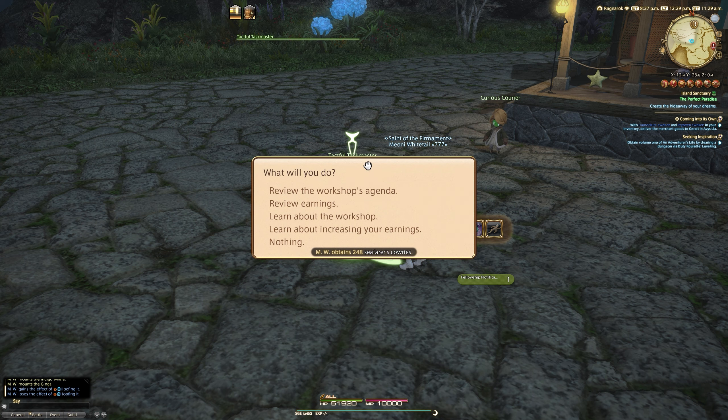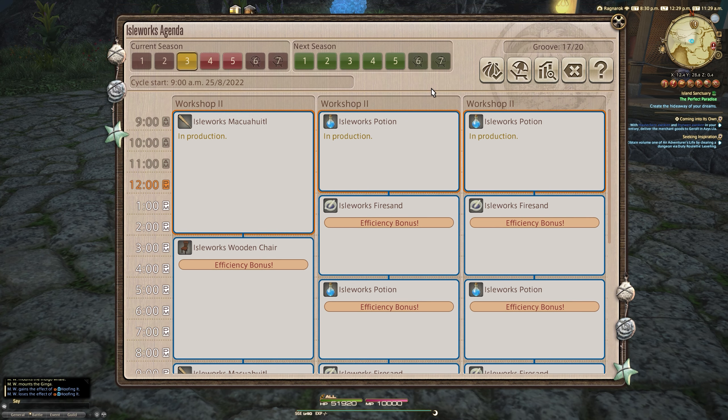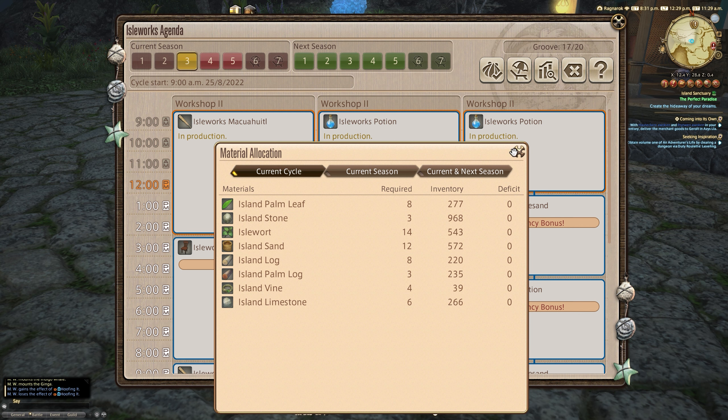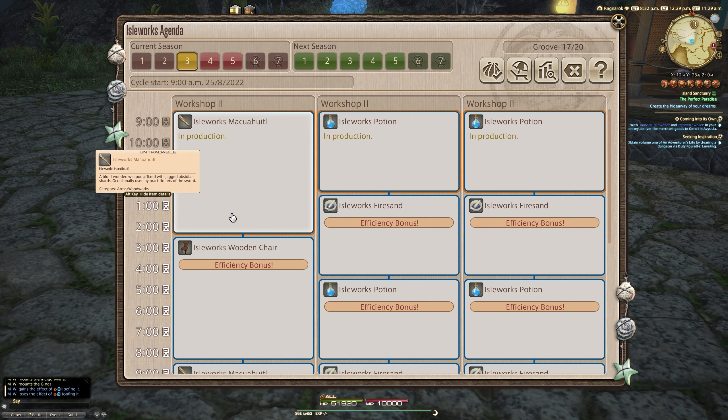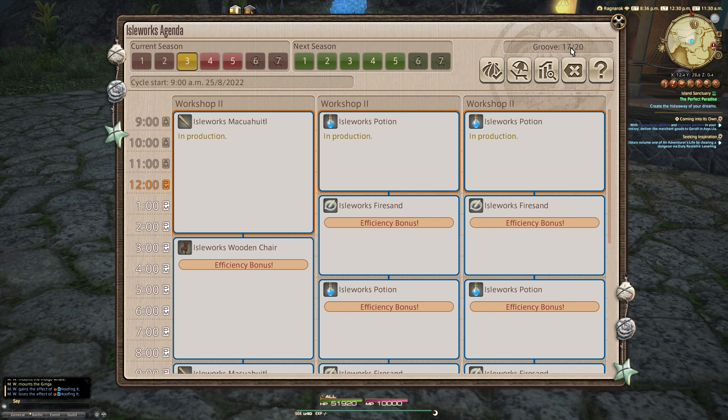The workshop agenda is going to give me cowries from my missions. Essentially you send work orders — you gather things on the island, select what you want to make, for example today we're making a mako hayu tool and an island chair. We want to fill that efficiency bonus, which goes towards groove. Groove actually improves the amount of items you get back from mammoth missions, improves the island mood, and increases productivity — it gives you more items back, which is really nice.